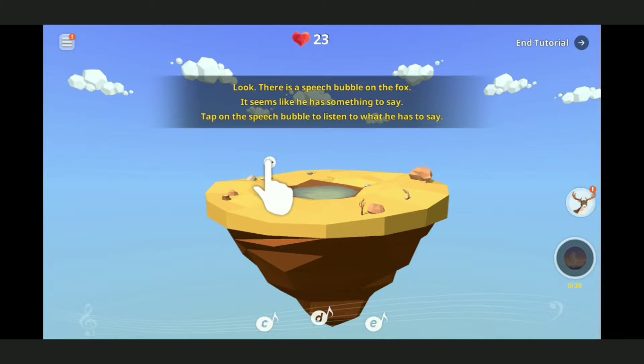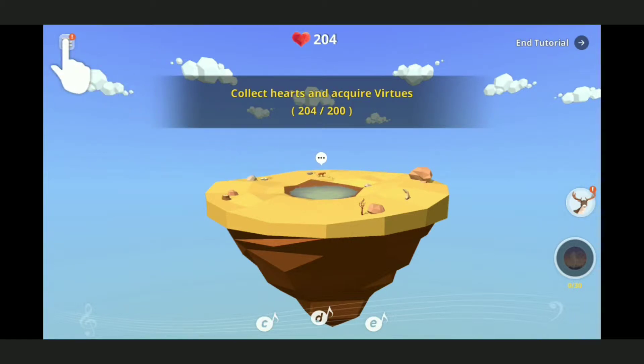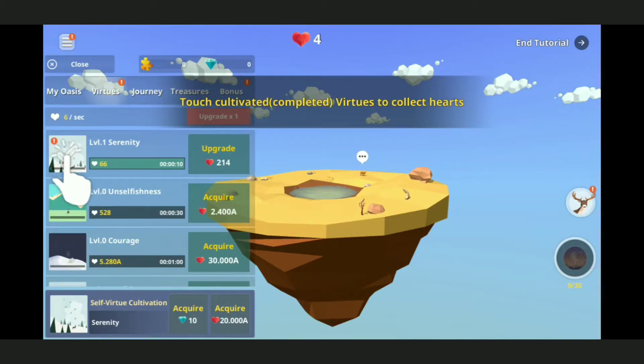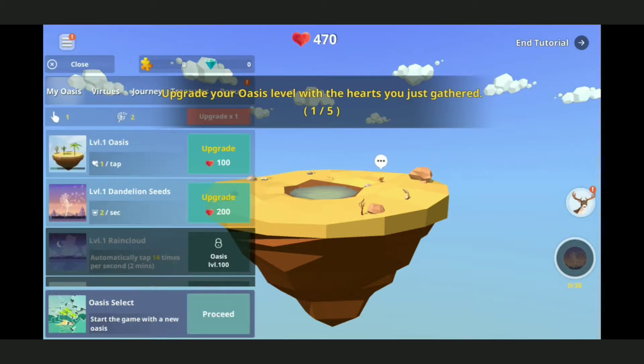Let's open the collectibles and purchase a fox. There is a speech bubble on the fox, it seems like he has something to say. Tap the speech bubble to listen to what he has to say. 'Hey, look, I'm here, thanks for bringing me to the oasis.' You're freaking welcome buddy! 'Everybody deserves...' - collect hearts and acquire virtues, I don't even know what that means.